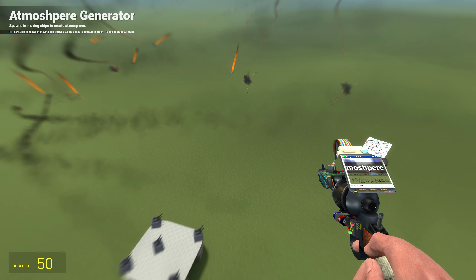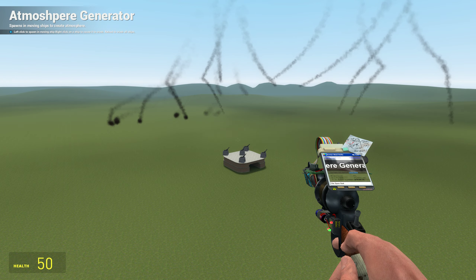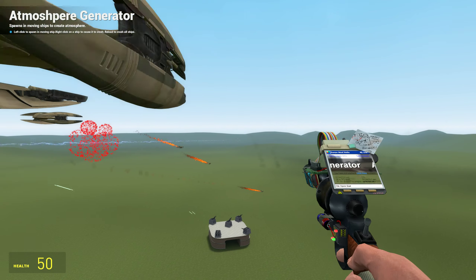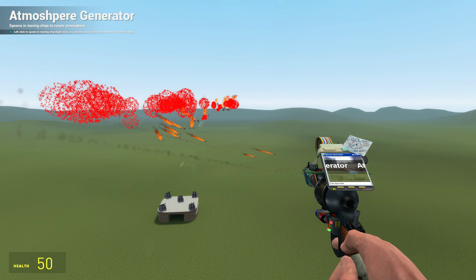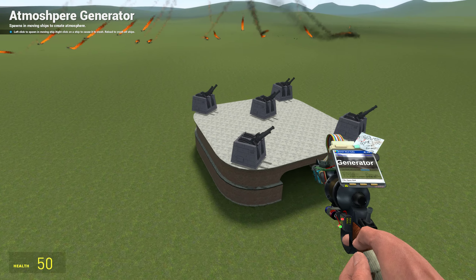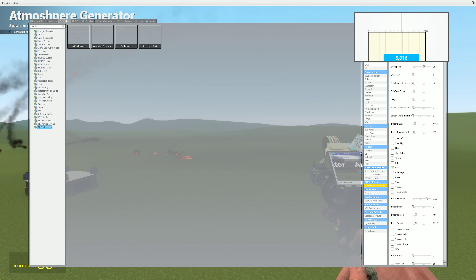It absolutely demolishes. So with this, if you wanted to have a bunch of AA turrets that your players needed to take out, you could do so, and you could have atmospheric things flying by overhead getting taken out by those turrets. And if you wanted to, you could have giant air missions that just get absolutely demolished by AA turrets. The options are up to you and your game masters.